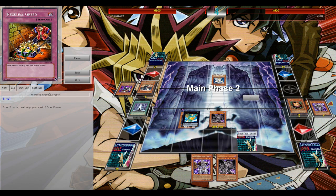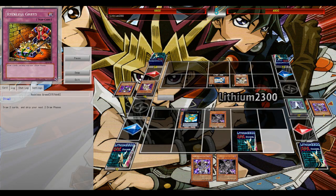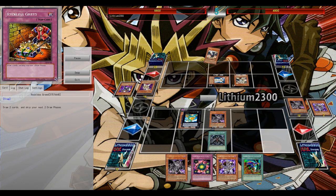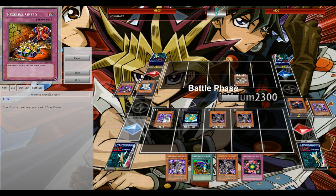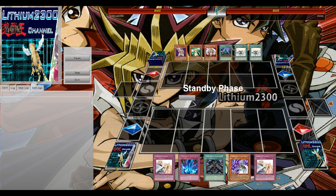I always pretty much knew his hand. Because of the Beckoning Light — the Light Sworn deck only runs 3 traps, 3 Beckoning Light — I was always able to view my opponent's hand and get information, thanks to Beckoning Light. That Mind Crush definitely was one of the MVPs, picking away a potential Judgment Dragon. Very easy — I can just attack for game.